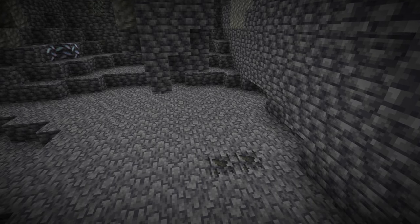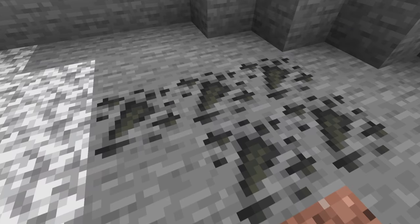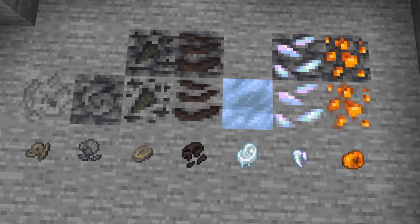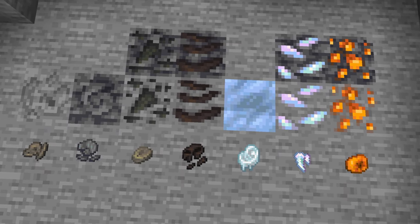To revive dinosaurs, one has to find fossils spawning in the depths of the world. There are seven types: Paleozoic, Mesozoic, Plant, Tar, Amber fossils, and Opal.